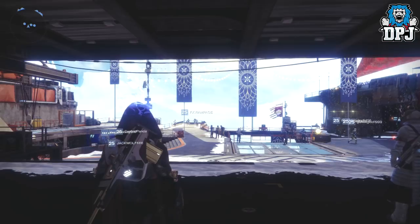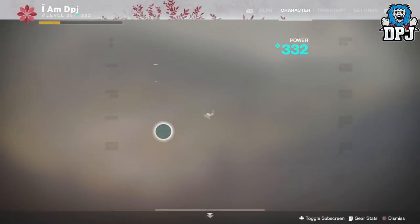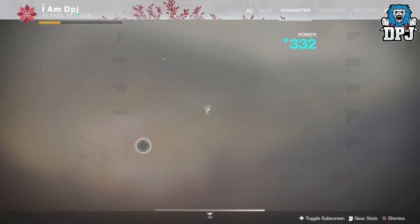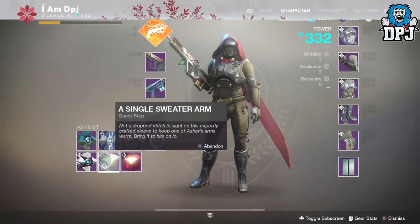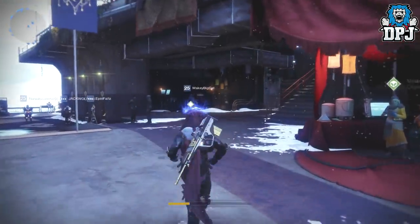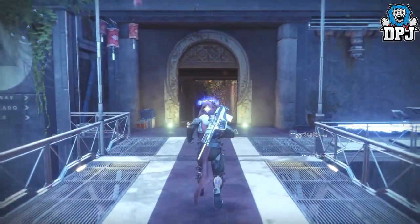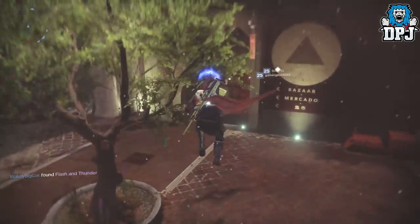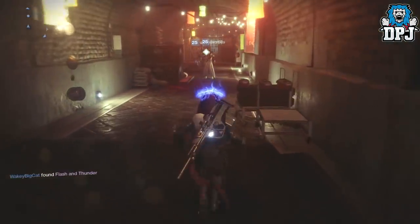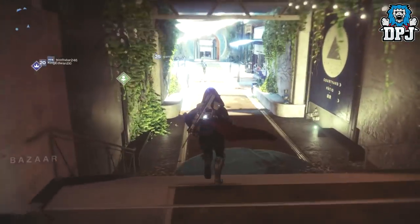We're in the Tower on my Hunter and I actually have two to open - one for Ikora and one for Asher. Going to quickly go to Ikora. I don't know why the vendors don't just group up in a big circle - it saves you running all over the place. Like, 95% of the grind in this game is running from one side of the Tower to the other.